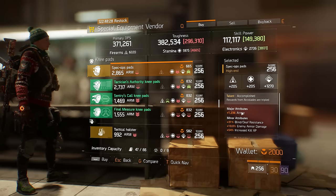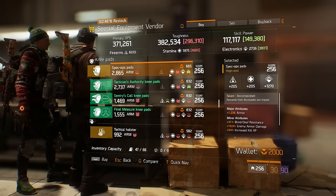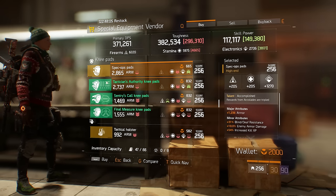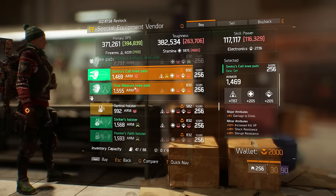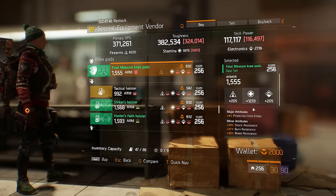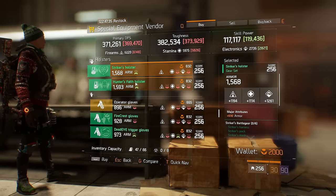The Accomplished knee pads have armor, enemy armor damage, and increased kill XP — very good knee pads if you're doing the farming method where you max out increased kill XP, get a one-shot sniper build, and blow through PvE content. Roll it for firearms since you want as many firearms as possible. Tactician's Authority knee pads have decent armor but increased kill XP and electronics — skip. Century Call knee pads also not great rolls. Final Measure is actually useful — with how strong grenades are, you can completely screw over a team by defusing nades constantly.